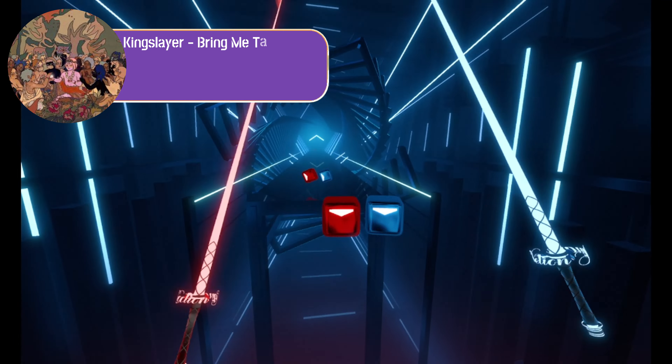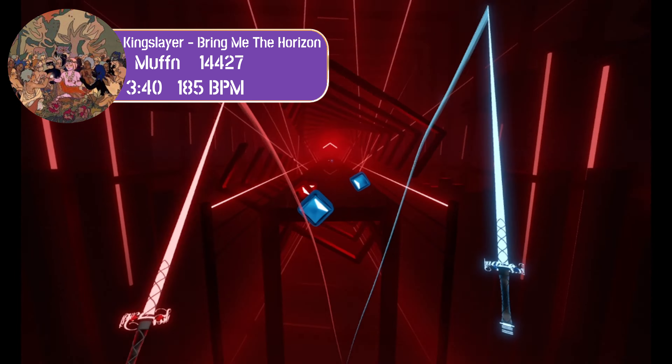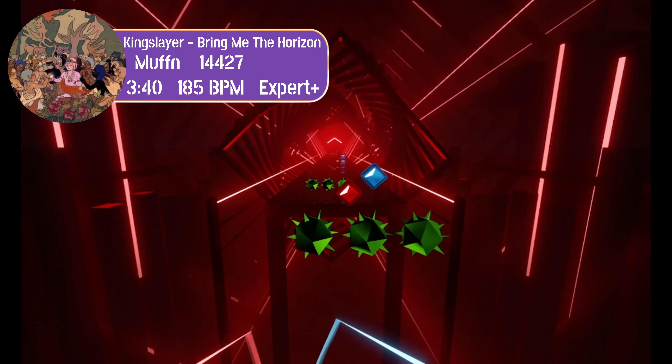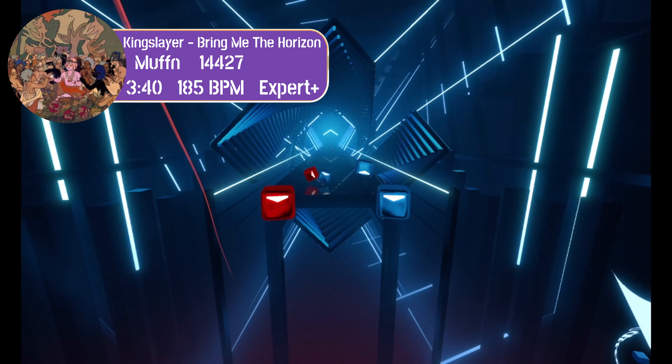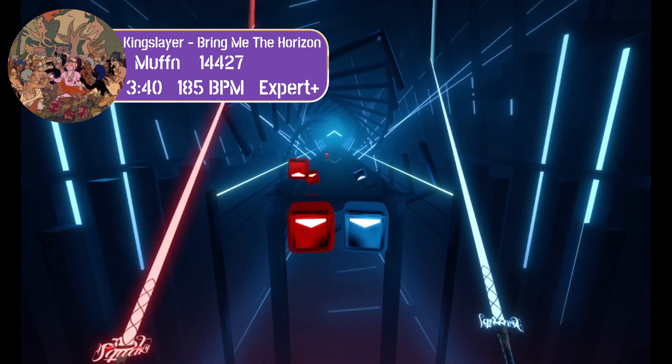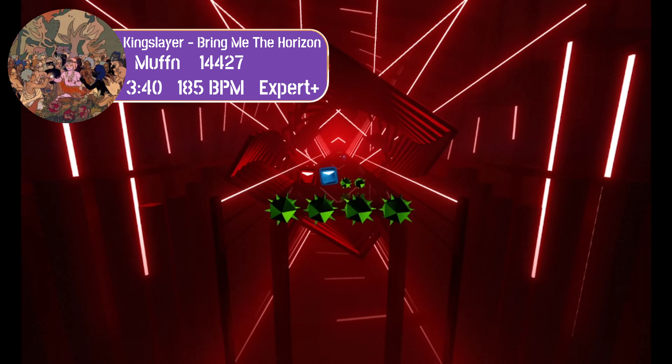Notorious for shit misses, we have a mid-speed map — Kingslayer — mapped by the Glorious Muffin at 185 BPM, 9.4 NPS on Expert Plus, containing lots of bomb resets, far jumps, and strong angles. I expect to see a few misses from some of our players, which could drastically change the predicted outcome.